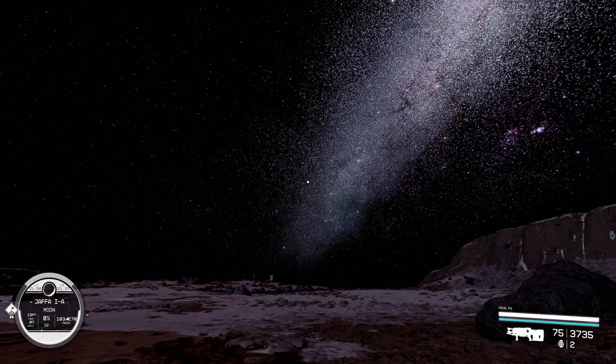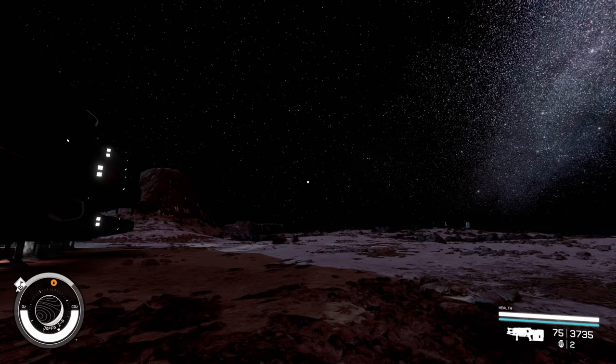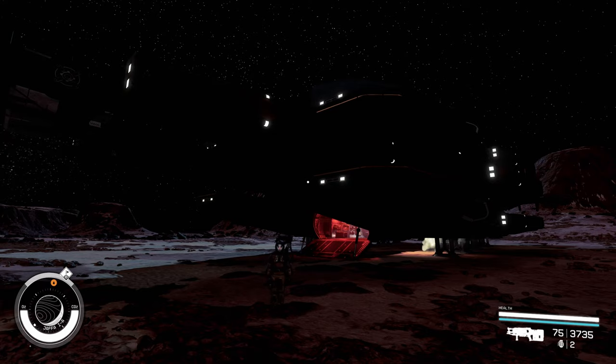First thing you want to do when you land on the moon or planet — whatever — just take a beat, look up, use your ears. If a ship's landing, make sure you take care of that because you don't want to be jumped while you're building your outpost. Also, leave your resources on the ship — don't carry it with you while you're trying to establish your outpost.